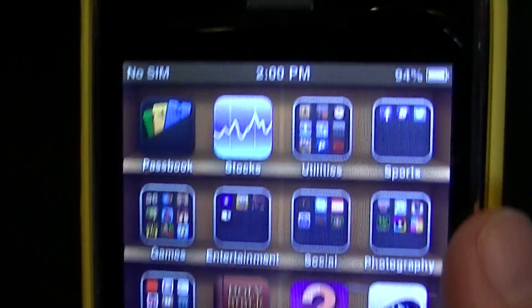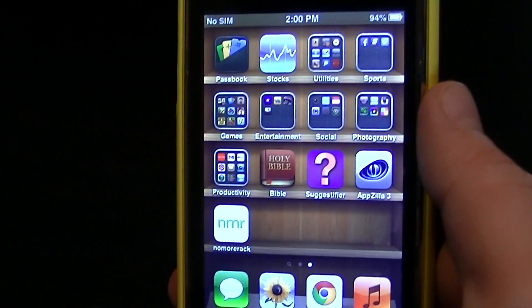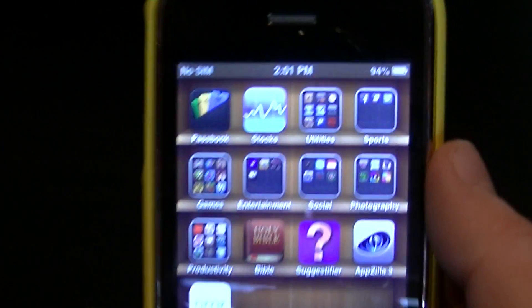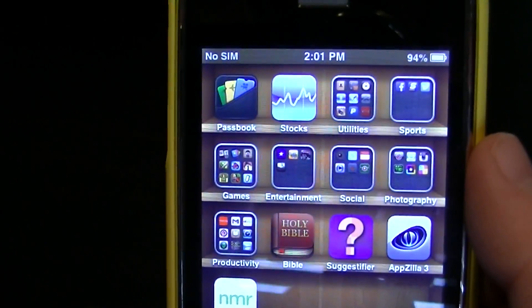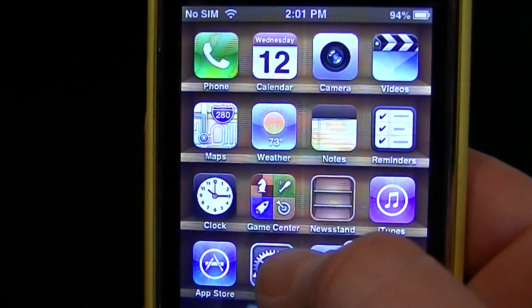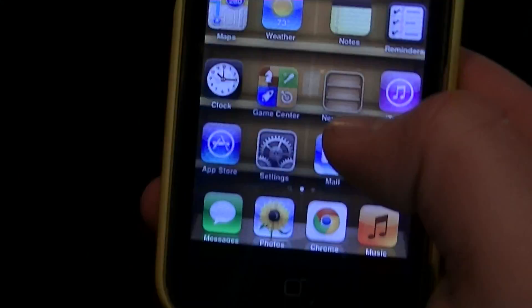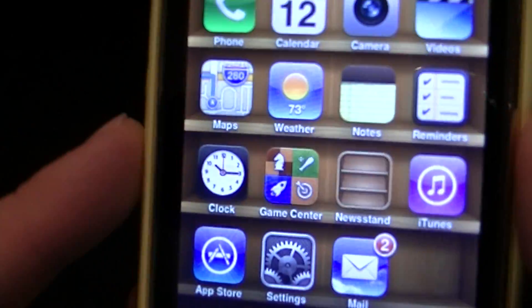As you can see, this is an iPhone 3GS — yes, 3GS, I know it's old — and it has been jailbroken. That's how I can use it without a SIM card. I'm not going to show you how to jailbreak the phone; that's in another video. We're now connected to the network.